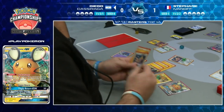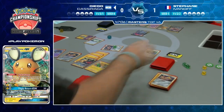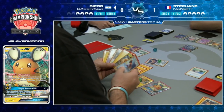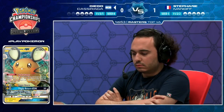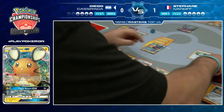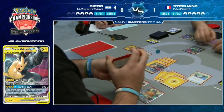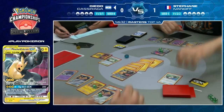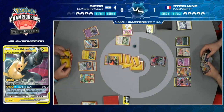Shaymin for six - let's go! And there's the Escape Board! Diego's got the Skateboard. The bigger question is where do these energies go - on the Pikachu Zekrom? I think that's what he's saying: forcing Stefan into a four-Prize-card turn next turn. Stefan needs to find the Mew and Ace Rolla - if he doesn't find that, it's Diego's game.